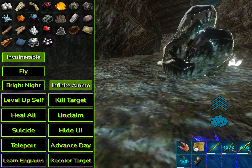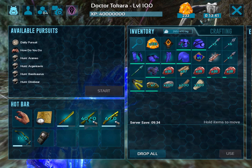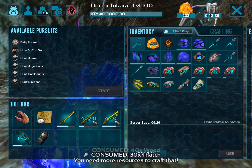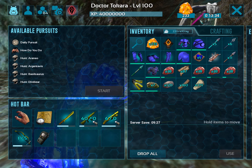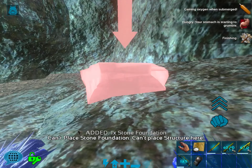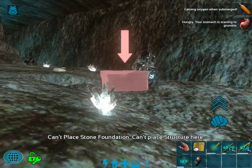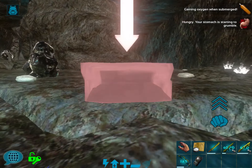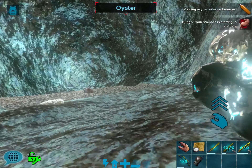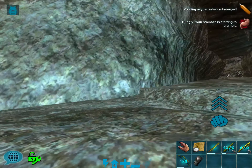Let's cheat in a few supplies and make a couple of foundations. Can't place a structure — I've been all over the cave doing the same thing, you just can't. They kind of glitched it out and didn't fix it properly. Hopefully they'll fix that one day because it is nice.